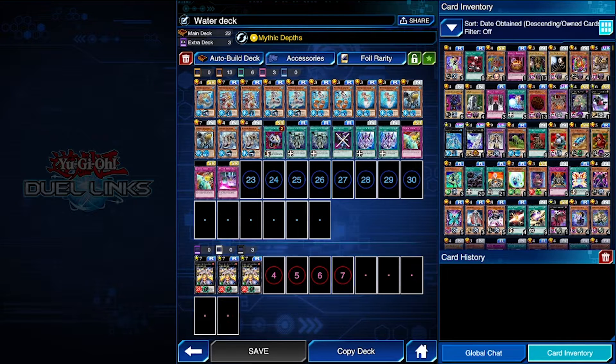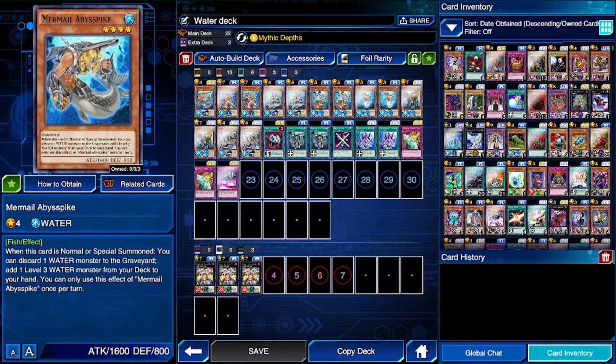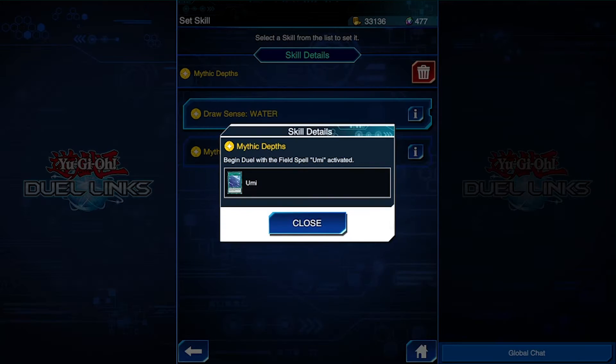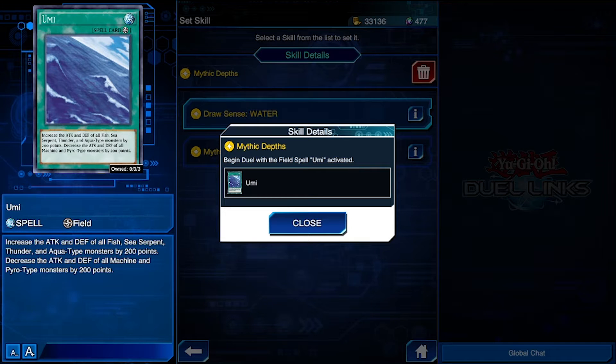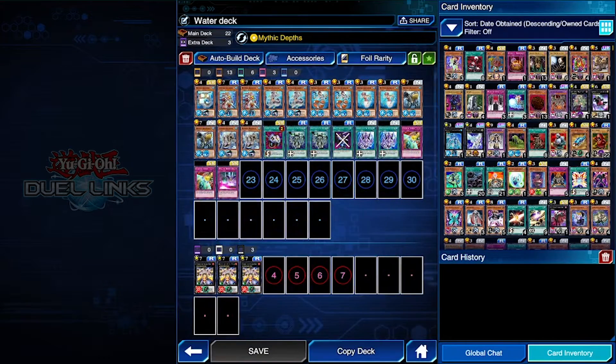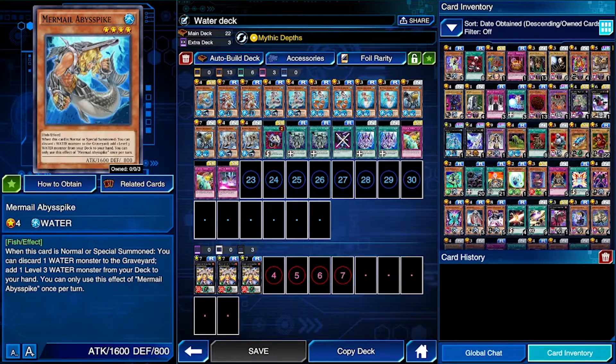Now it's not a typical Meiko deck as it doesn't really deal with his main character card, Legendary Fisherman. However, I made a Mermail deck instead. I really do think that this deck works well with Meiko's ability, Mystic Depth. That ability basically gives us a field spell of Umi, which gives us 200 extra attack and defense points when using water-type monsters.